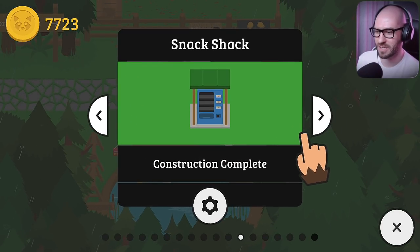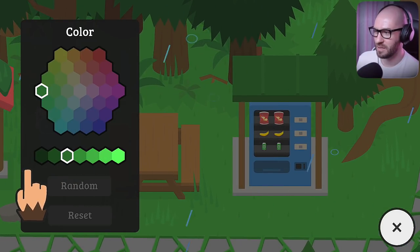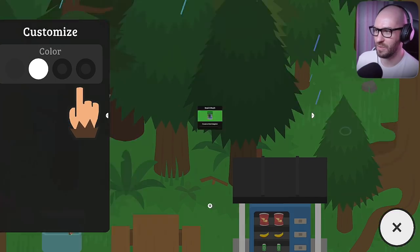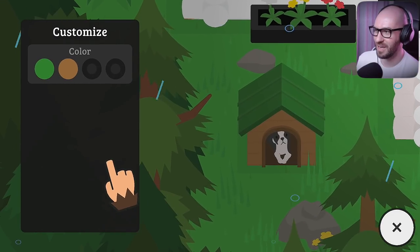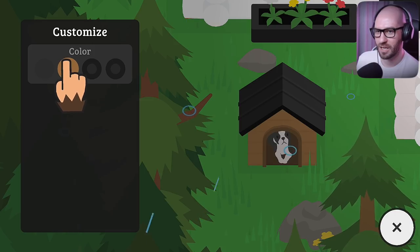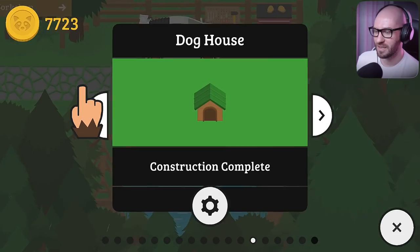Can we change the doghouse? I'm really hoping that's going to be changeable too. This one is going to be black and white as well. That looks nice. So apparently everything that has a rooftop can be changed. You've got a gorgeous looking house now, buddy!